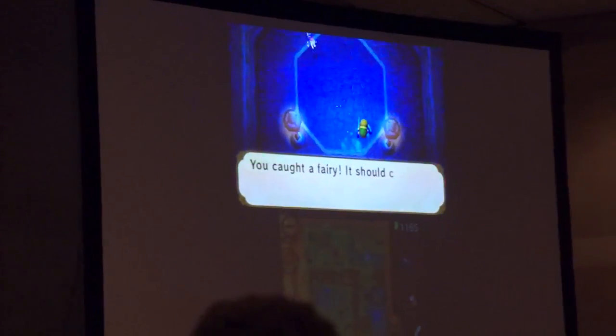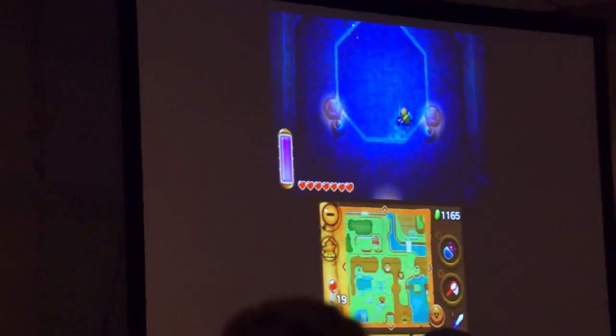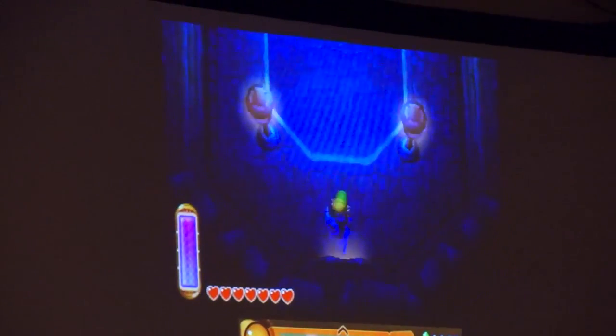In the previous game, bombs were always something you had to wait a while to get. The bomb walls were things you had to wait until a bit later in the game to actually use. But in this game, you'll be able to kind of poke around right away.